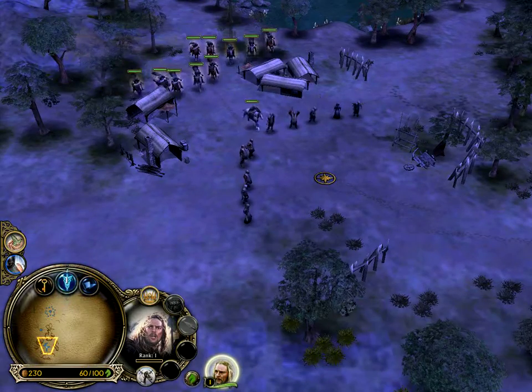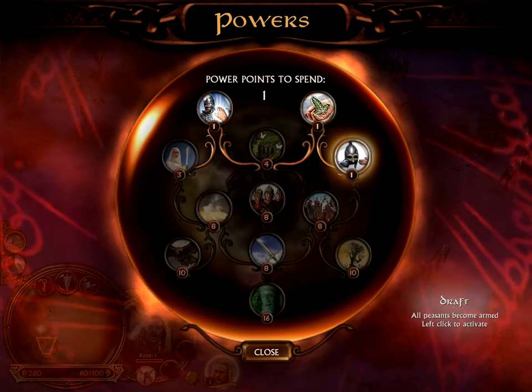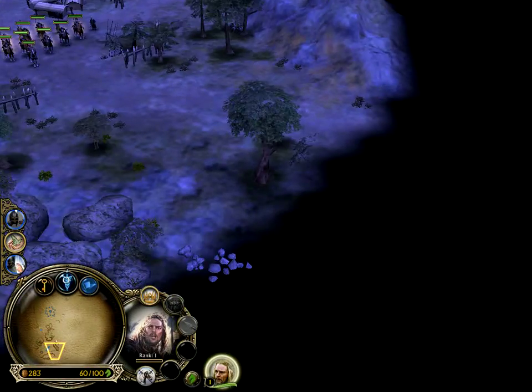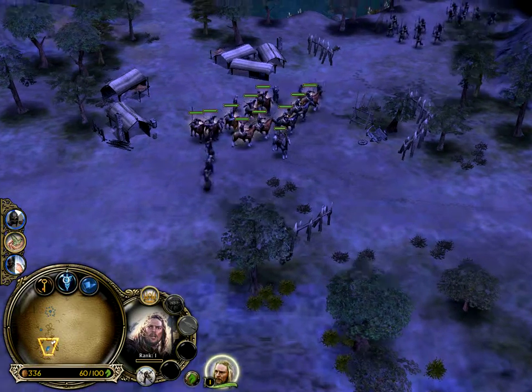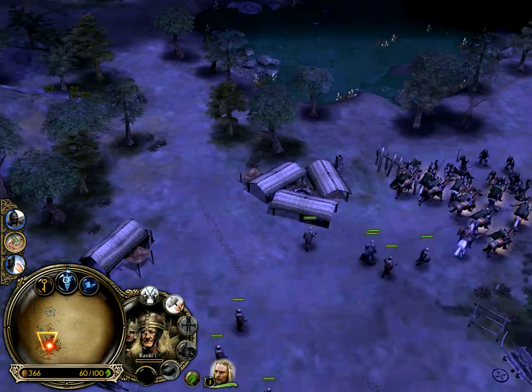Oh hello, guys. We have a power point here. Draft — all peasants become armed. Sure. What do you mean? Okay. Hello there, peasants. Cavalry, charge! Peasants, retreat, run back.